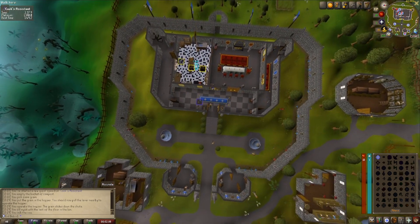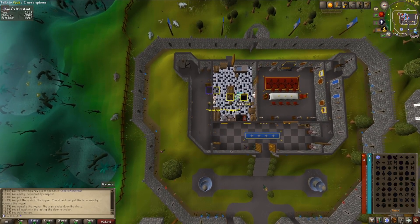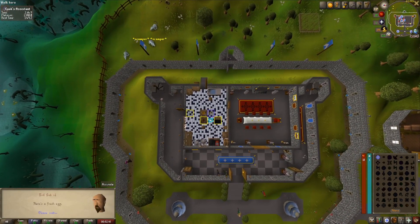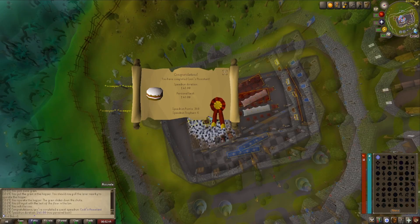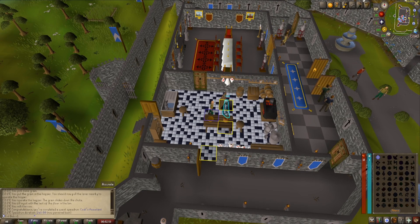As soon as you teleport, click on the inside of the door — don't click straight on the cook. As soon as you've got there, click the cook and just hold space to skip through the dialogue and you should get it. There are a couple of improvements I could have made potentially, but I'm quite happy with that 1:48.